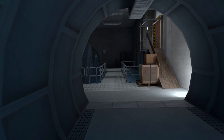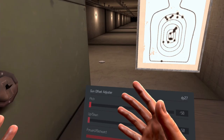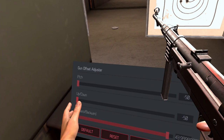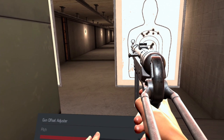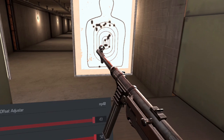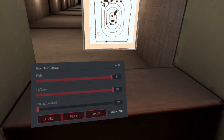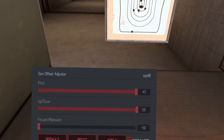It was well worth waiting for. They also added a gun offset adjuster which allows you to adjust how close you want your guns and where you want them when you grab them. So here I have the MP40 — if I move the offset adjuster up or down and click apply, it adjusts where my gun sits on screen. If I move the pitch up it changes the angle of the barrel. This saves when you go into a lobby, so your gun will be pointed exactly how you set it. You can also tune it for specific weapons like the MP40, or adjust all guns at once — great customization feature.